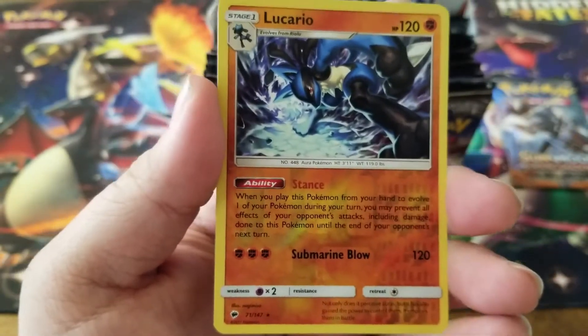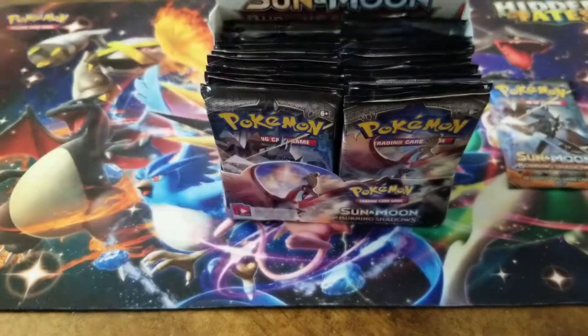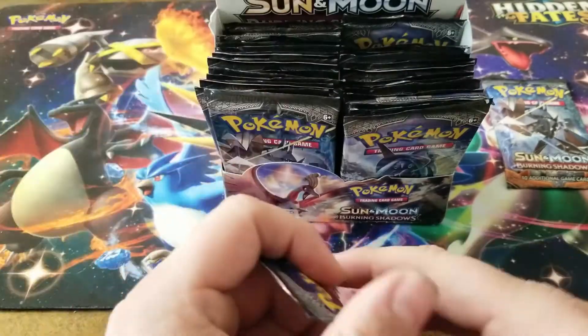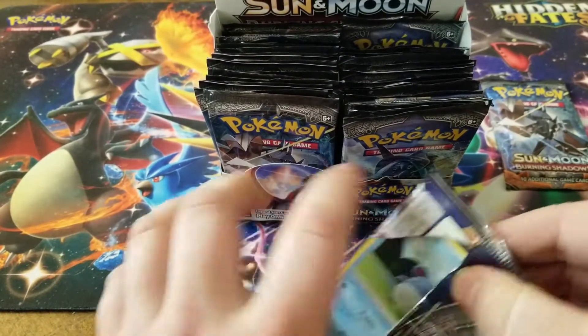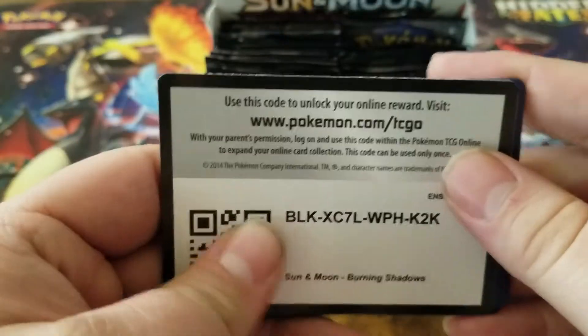That has to be a reverse rare if it's Lucario. And a Crabominable for the rare. Let's get some ultra rares - where are all those ultra rares at? Well, I guess you can get the dud packs out of the way first.